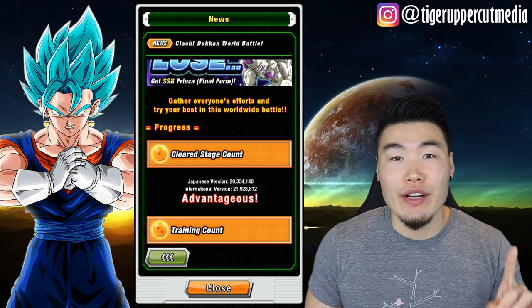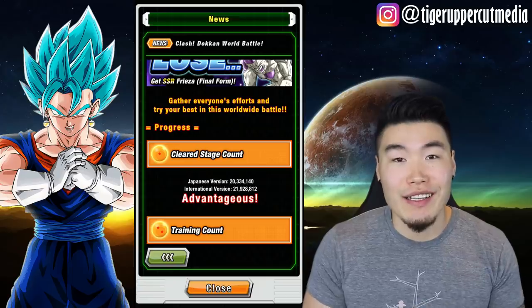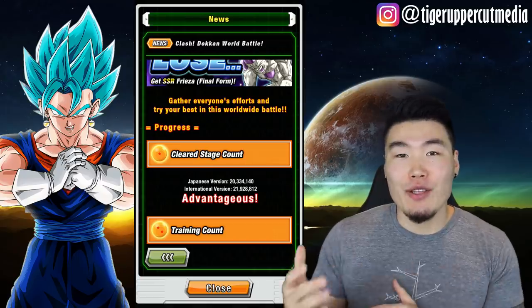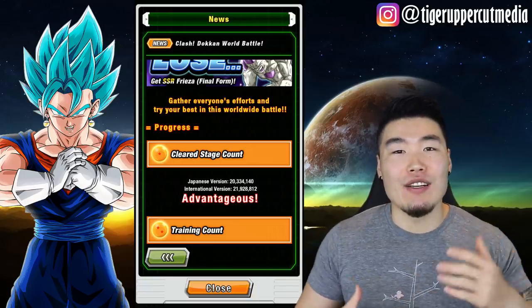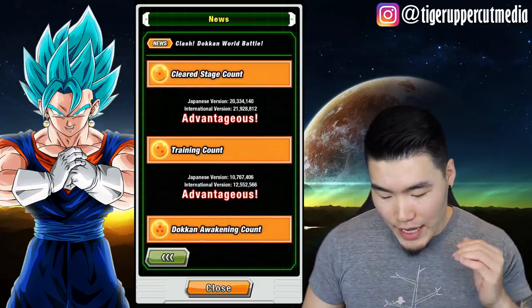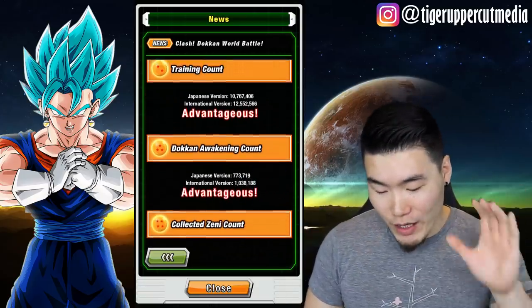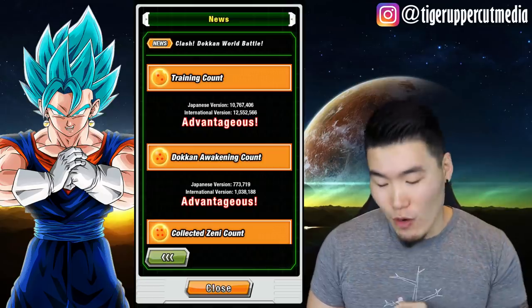Cleared stage count is the first criteria we're being scored on, and Global's winning by almost 2 million stages cleared. That's wild — because if you guys remember, JP handed Global's ass to them pretty handily in the 200 million download celebration. I didn't see this coming at all. Moving right on: training count — once again, Global is beating JP by almost 2 million characters trained. And Dokkan Awakening count: beating JP by about 250,000. So that's 3 out of 7 so far that Global is winning.